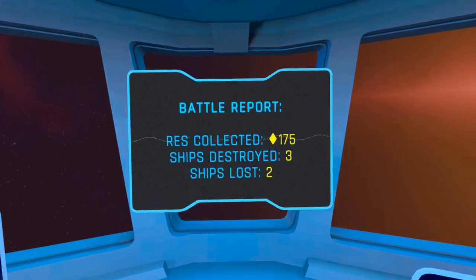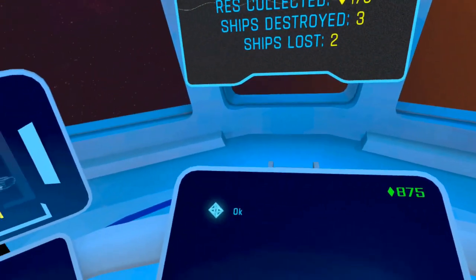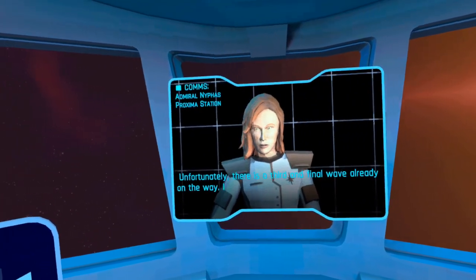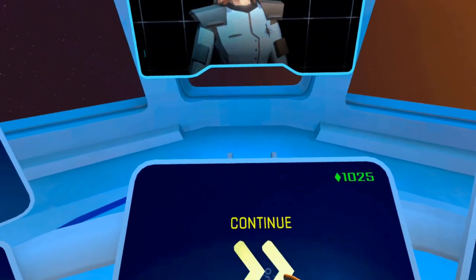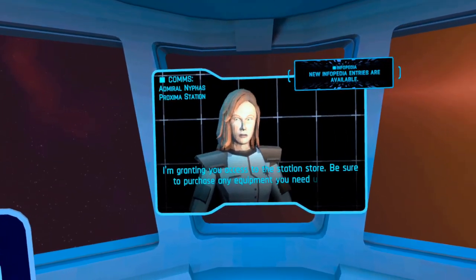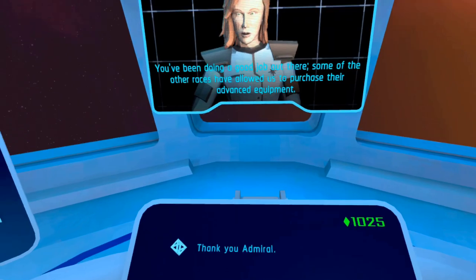I'm back at my station. I lost two ships — I destroyed three enemy ships. I lost two fighters since I had four, so that's not too bad. Great work, Captain. All ships repaired. A third wave is coming — this one is different. We've detected something big in the fleet. If we're going to secure allies we need to do it now. I'm granting you access to the station store — be sure to purchase any equipment you need using the resources you've collected.